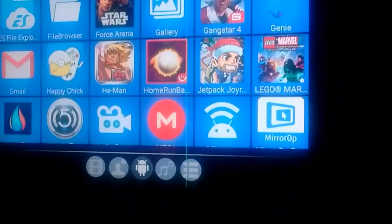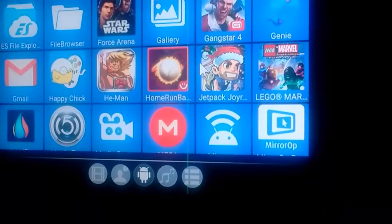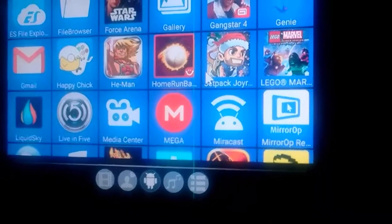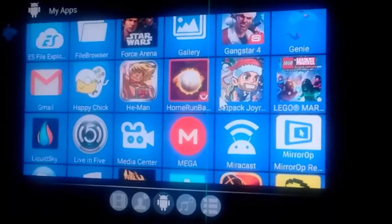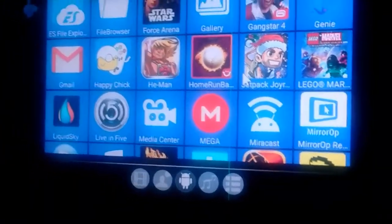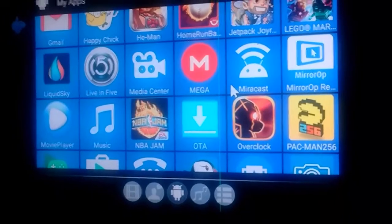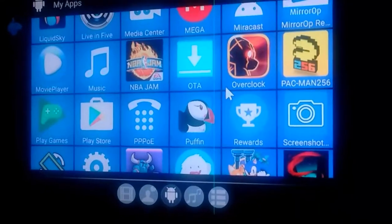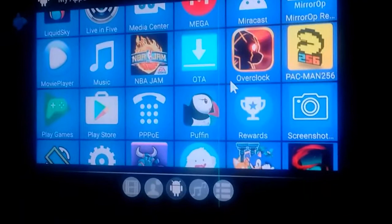Home Run Battle — free. Jetpack Joyride — that's free. Lego Marvel Universe in Peril, or whatever it's called on Android, was on sale for 99 cents, I copped that. Liquid Sky PC. NBA Jam works full controller support. Overclock Bears, I haven't tried yet. Pac-Man 256 — once again, full controller support, especially with the Bluetooth joystick center.